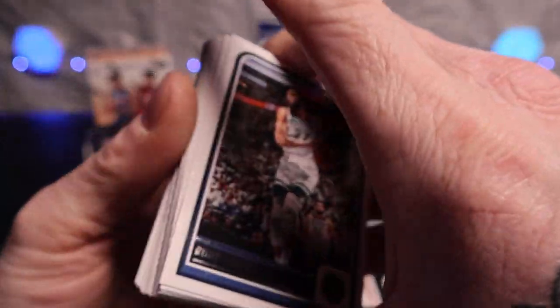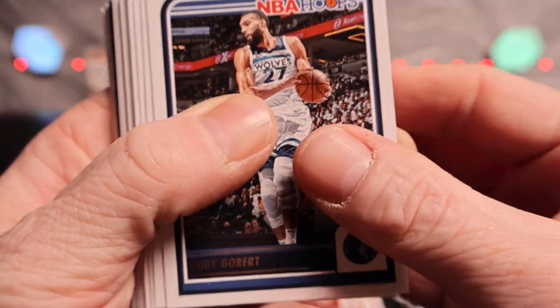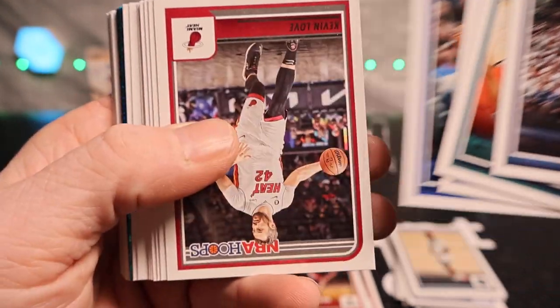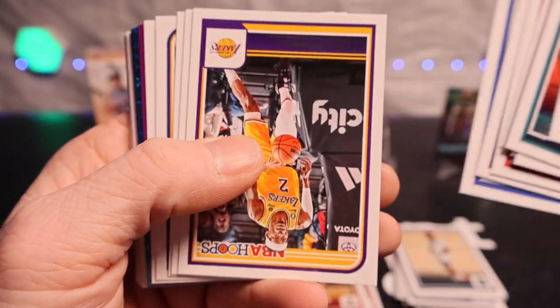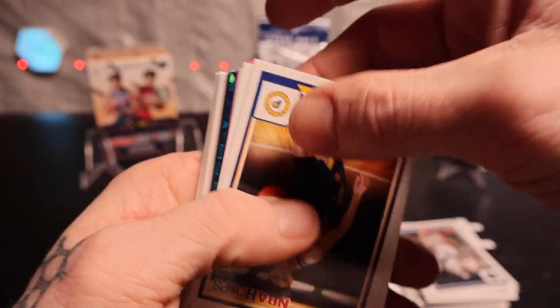Here we go, here we go! Got Rudy Gobert, LaMelo Ball, Mac McClung. Not a rookie - Kyrie Irving, Kevin Love, Trey Young. Dyson Daniels, it's so hard to see some of these cards.